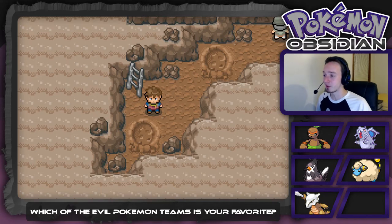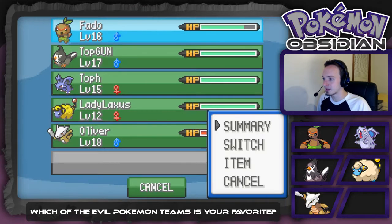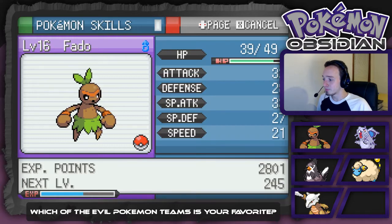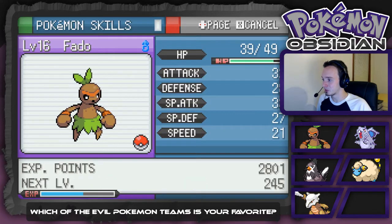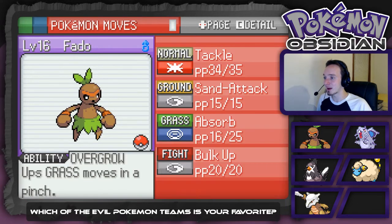Give it your magic touch, because your support is greatly appreciated. Let's jump in and look at the team we have right now. We've got Foto, the Koki Pound — our starter finally evolved, which is pretty cool. I really like his evolution; it looks really cool. It is a grass fighting type, and its moves are Rock Tackle, Sand Attack, Absorb, and Bulk Up.